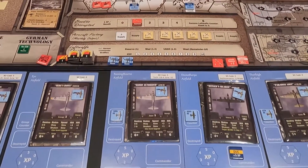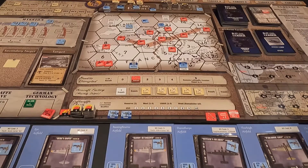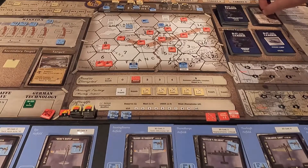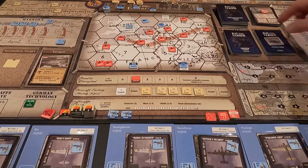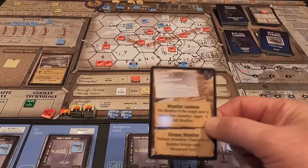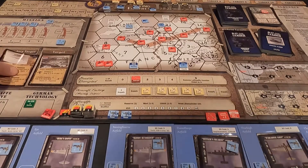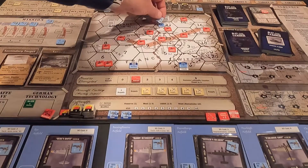We have to roll for a new Luftwaffe response. The roll is a seven — average. That means a max of four fighters can hit me there, but range is zero. He doesn't add anything extra to fighters over the area. We draw our target-bound event card — weather updates. The weather in the target zone is worse than expected: apply a minus two air-to-ground modifier. That's horrible — not what I wanted when going bombing.